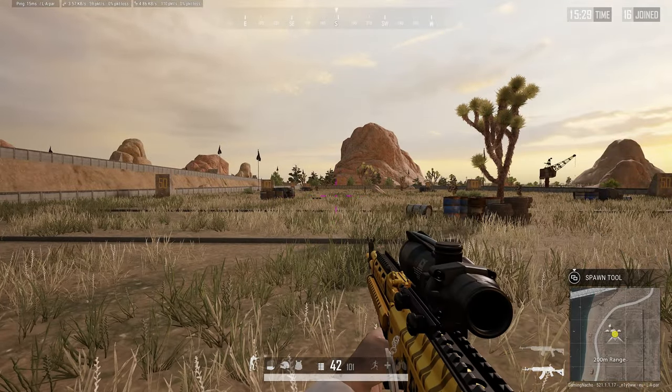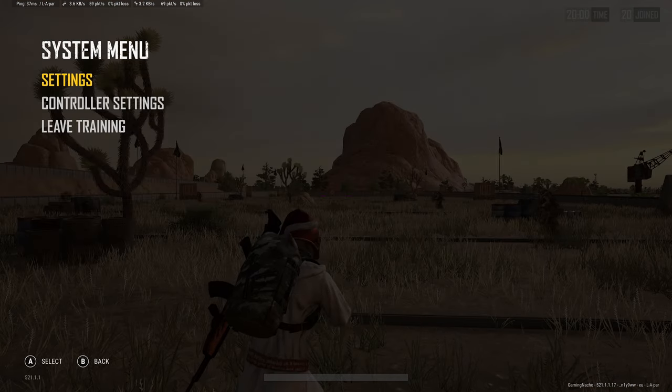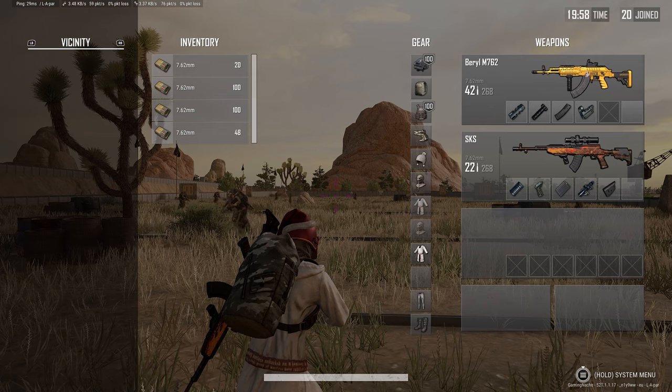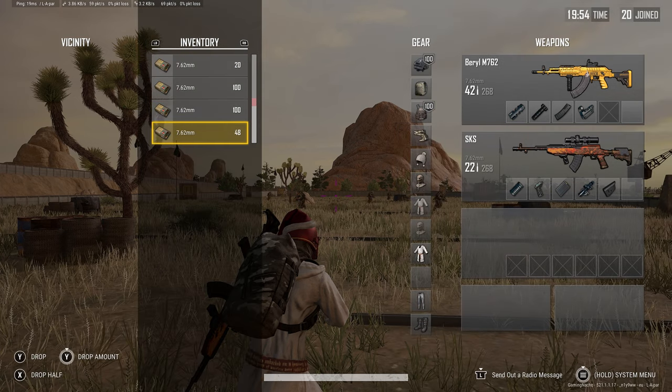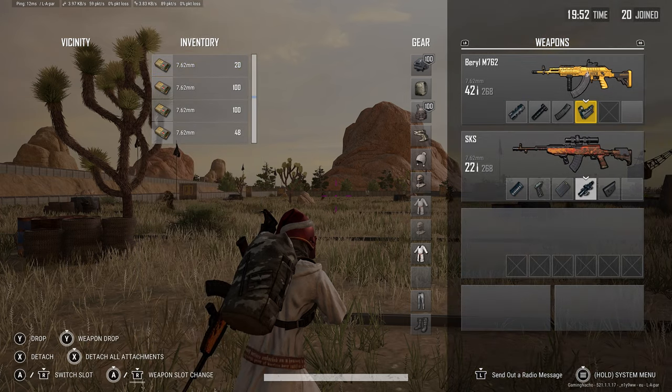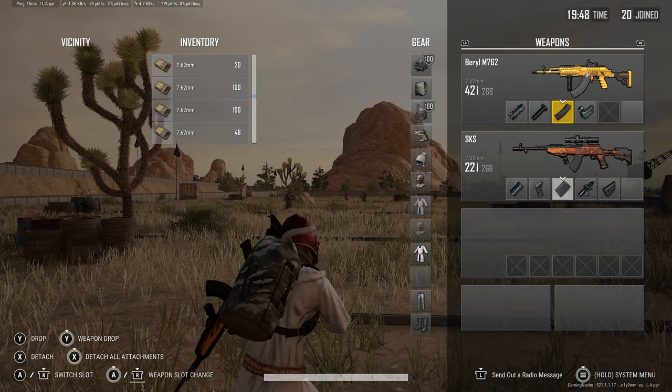Inventory cursor sensitivity. This is how quickly you move around your inventory in PUBG. I suggest putting this all the way up to 10. I tend to use my D-pad to navigate my inventory, but if you do use your analog sticks, messing with this setting could be a good option. I just put it on max.